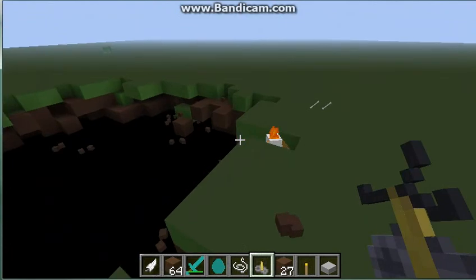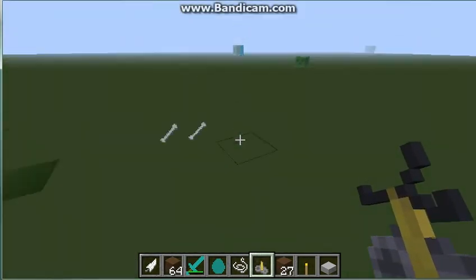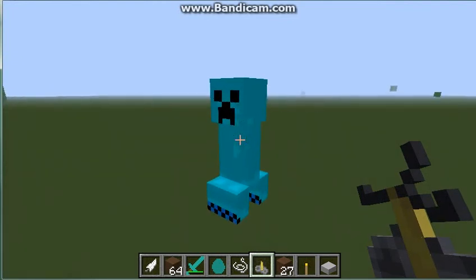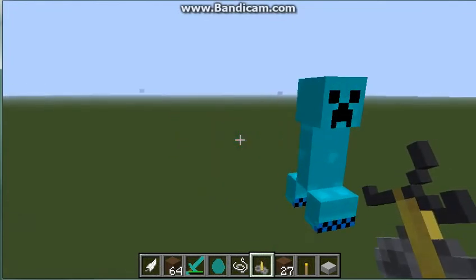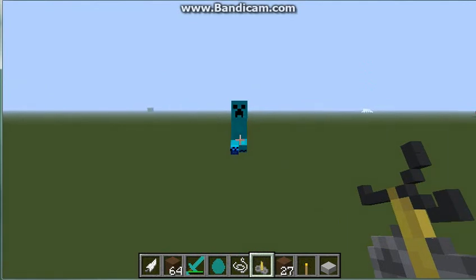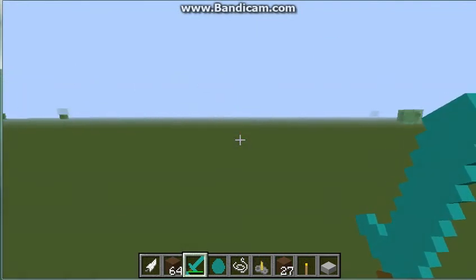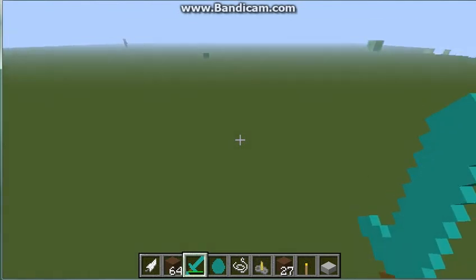This texture pack was actually made so that you could take really nice pictures, like with you and some friends. And the creepers are blue because of a mod that I've been using — otherwise the creepers would just be green.